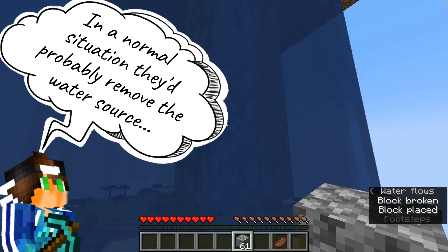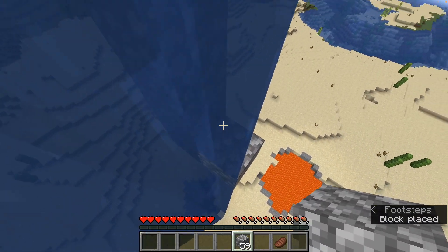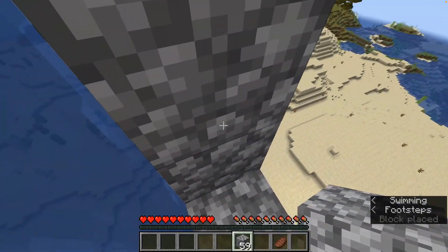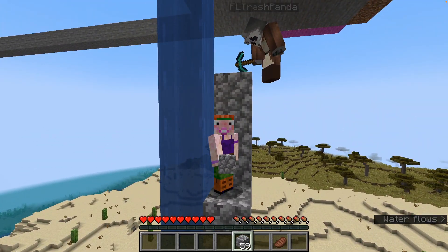In a normal situation they'd probably remove the water source, so she'd have to save herself by placing blocks under the island. Well, I have just done that! Look, look — I've done a thing! I've rescued myself!